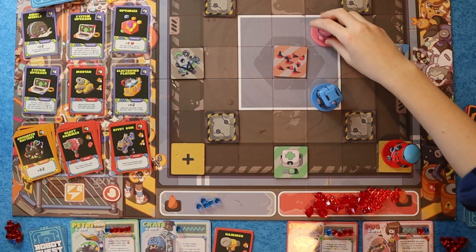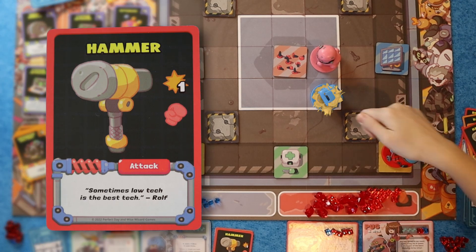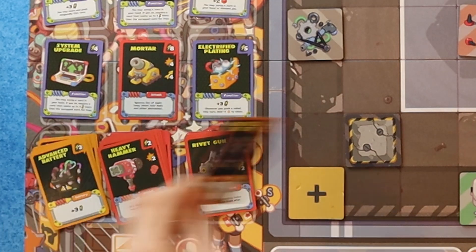We're going to use one battery to move, then hammer Crate — boom, one. So Crate's knocked out and I get that coveted blue cube. I started with Pug in the middle, so I did get a red cube for that. Then with three left, I'm going to buy an Advanced Battery since I trashed my last one.